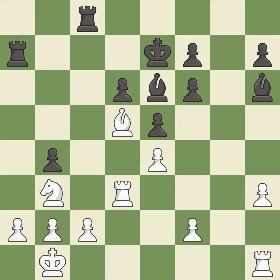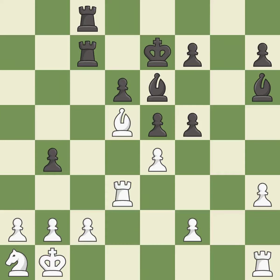This doubles the rooks onto a single file, which allows them to team up to create threats — it is good. The pawn is now adequately defended — it is good. It is best. This wins a pawn — it is best. This maintains the balance in material with a good trade — it is excellent.